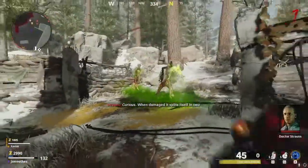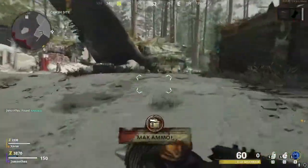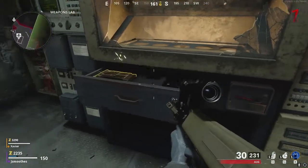Once you finish off the Megaton and the two things it splits into, it's going to drop a yellow keycard that you want to pick up — this is for another step of the easter egg. Once you pick up that keycard, make your way over to the weapons lab. Go over to the weapons locker right here, open it up, and grab the die remote.